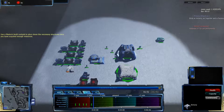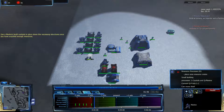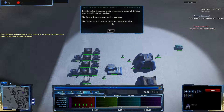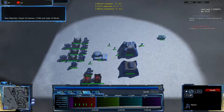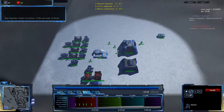Importer and armory, which is still building at this point. So it's 80 crystals for those processors, 50 for the importer. Importers allow long-range orbital teleporters to accurately transfer reserve soldiers to your location. New problem here. Last little building thing — well, I guess we'll have to do that then.